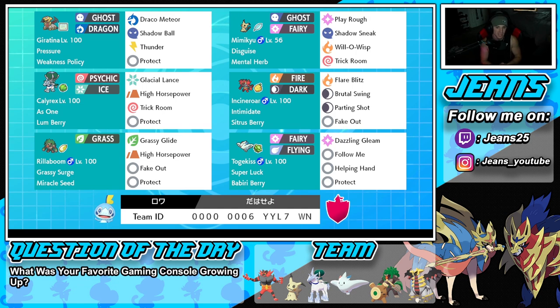Fourth Pokemon on the squad is Incineroar. It has a fairly standard moveset but this time it's used to pair with Giratina — it has Brutal Swing to actually proc the Weakness Policy. Ability is Intimidate, item is Sitrus Berry, moves are Flare Blitz, Brutal Swing, Parting Shot, and Fake Out.